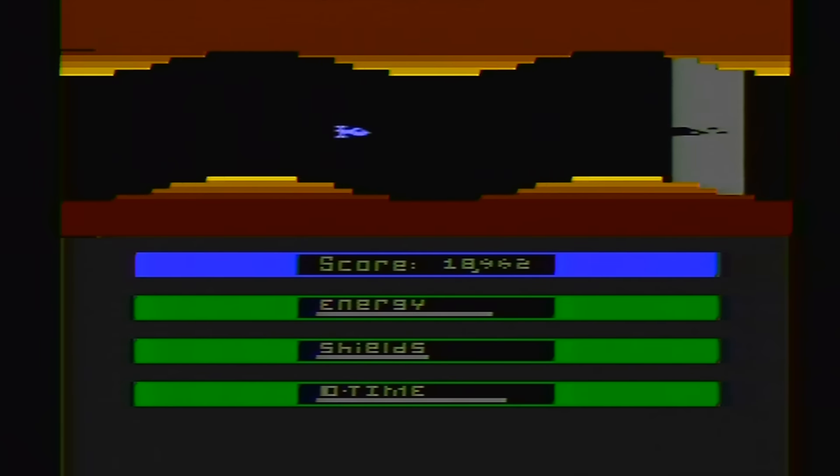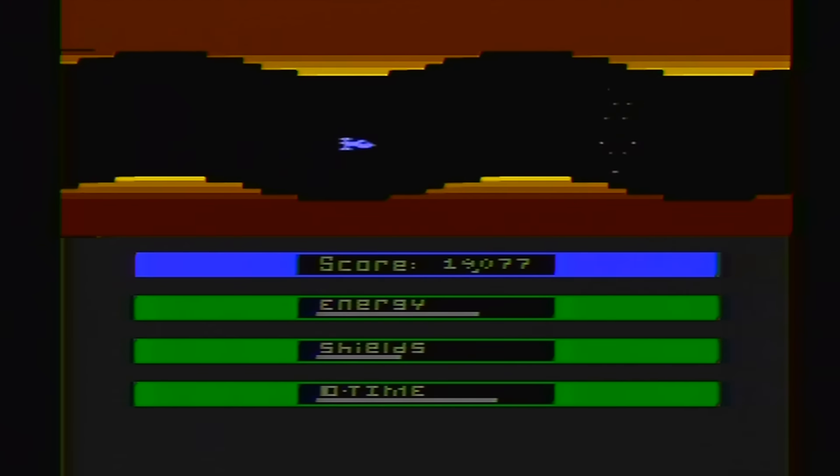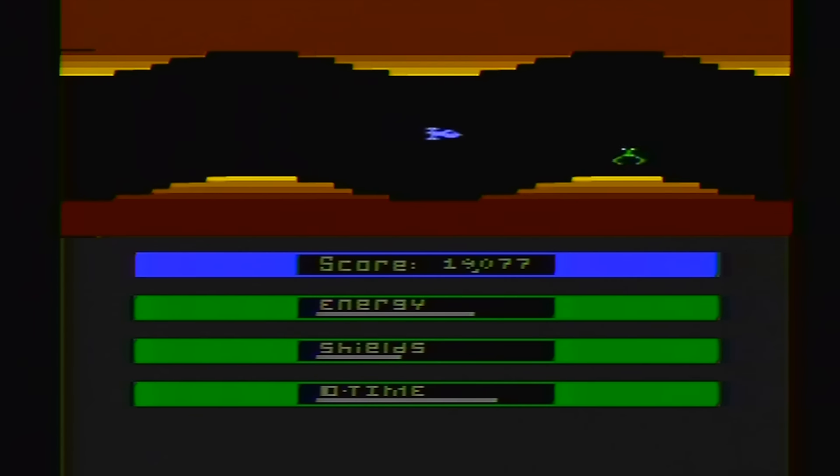The laser gates and the shooty walls aren't too hard to avoid once you get into it. It's the homing missiles and the other enemies that do a lot of damage. Unless you're an idiot and fly into a shooty wall, which I just did.